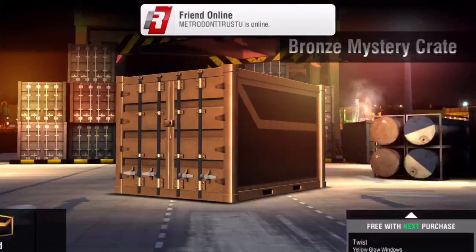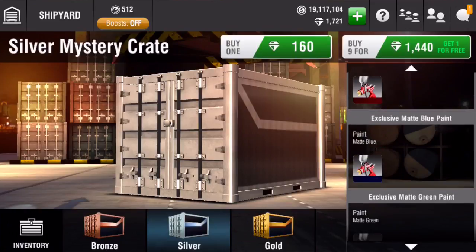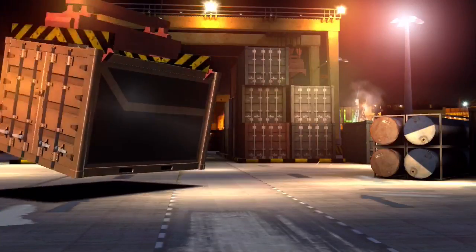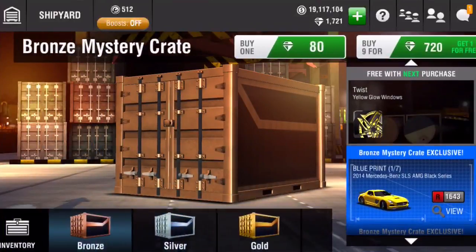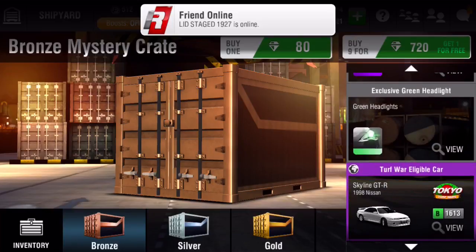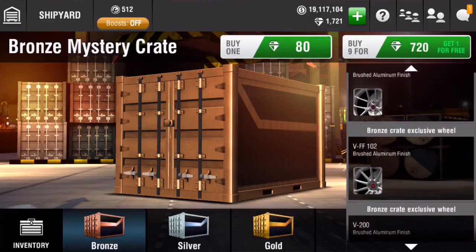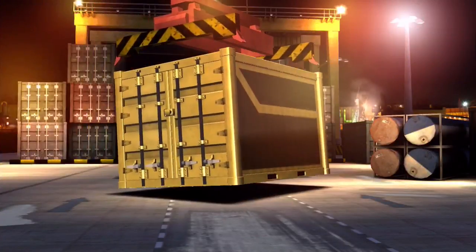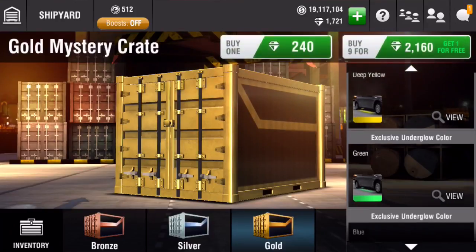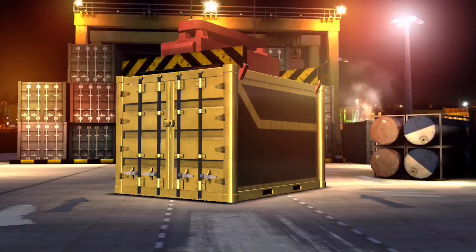We will be trying to open some of the newer paints and the headlights as well. I think they're in silver — let me double check real quick. What the heck, they're not in there, they're in gold. Do I have to spend more money? Okay, I think they're in here. What does gold have? Gold has these cool underglows and the magnesium wheels.